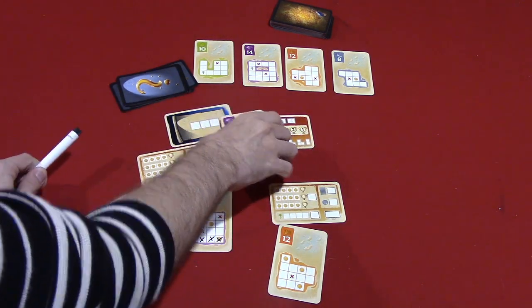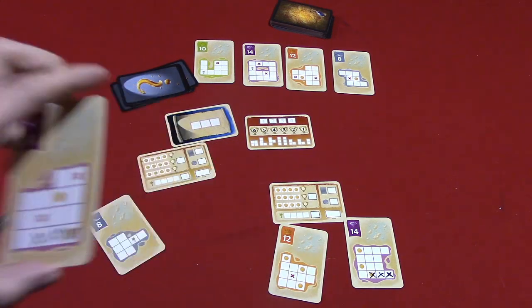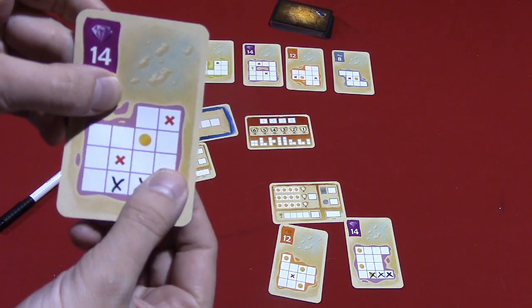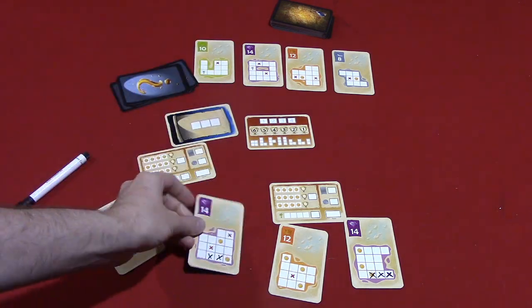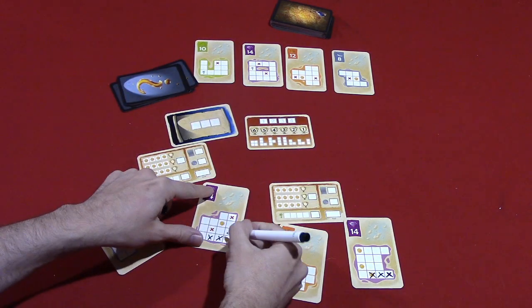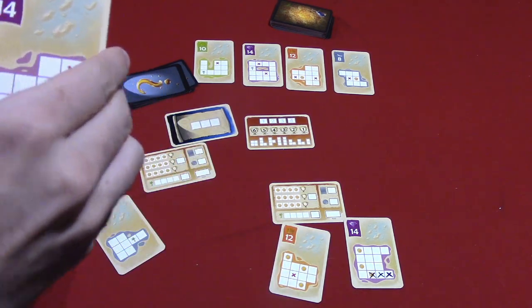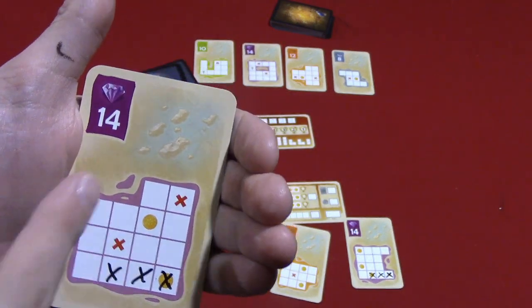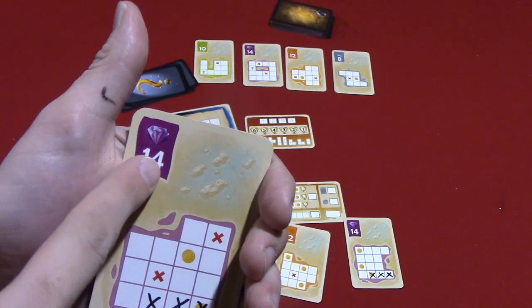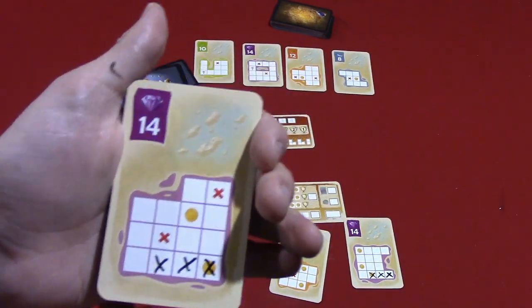One thing you'll notice is that even though the game is card-based, these cards essentially work as whiteboards — you write on them with dry erase markers and then erase them, which is a novel feature. The goal is to complete all of the blocks in an island. When you do that, you'll set that card aside, draft another one, and score the points for that island at the end of the game.